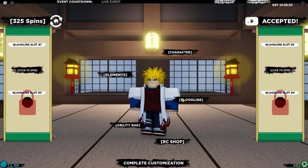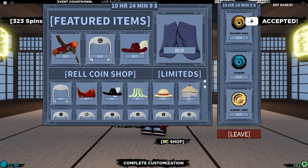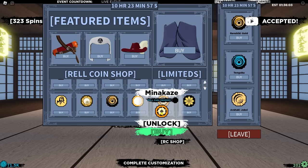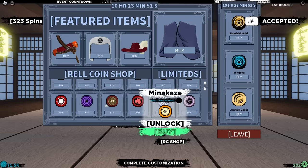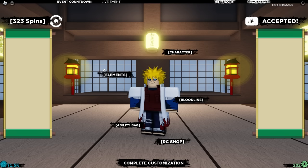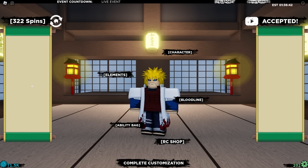The bloodlines we need are Minikaze and Senko — maybe Pika Senko — but I really want Senko itself because that is the Namikaze bloodline. And of course Minikaze because that's Minato's bloodline. We're going to keep spinning until we get either of them. We can actually go unlimited spins. We can't afford Minikaze for 180,000 rail coins or Dio Senko for 135,000 rail coins yet. For elements, we're just going to go for air. So I'm just going to be spinning until we get decent bloodlines.